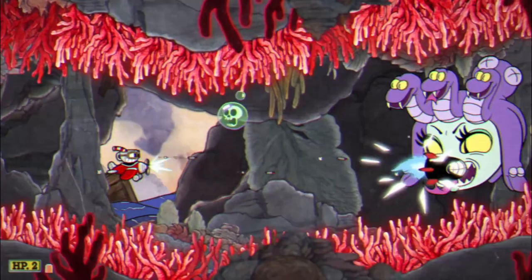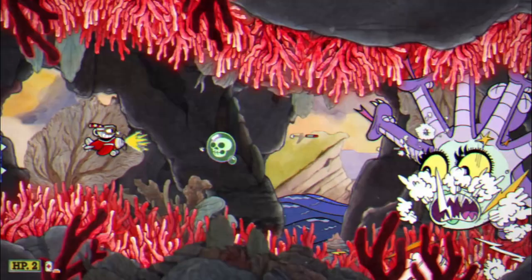Keep your distance from the Sea Witch, plug away at her with some mini missiles, and be very aware of where the spikes are ahead of time so you know where to go immediately after you break out of stone.